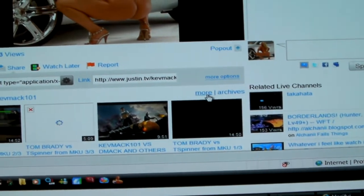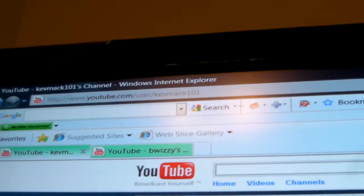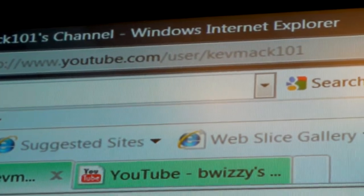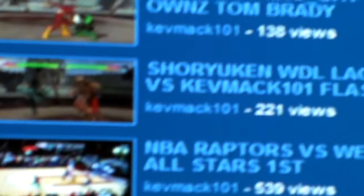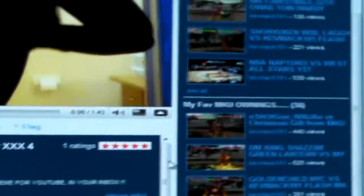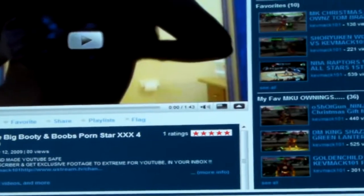You can go to my more videos section and see all the people I've owned — live, uncut, uncensored, unedited. Also go to my YouTube at YouTube.com/kevmac101. There are girls on there too. All the videos on my YouTube are in full HD. I have videos of me losing and videos of me winning — all types. If you're wondering why there are so many videos of me winning, I'll be frankly honest: I don't lose much. That's just the truth.